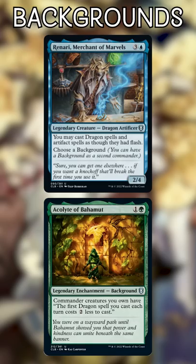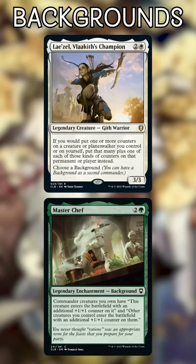Lazel, Vlacketh Champion, and Master Chef. Go-wide decks need ways to buff up their creatures, and here's a 1-2 punch in the command zone. Lazel will double counters given by Master Chef and any other cards in the 99.